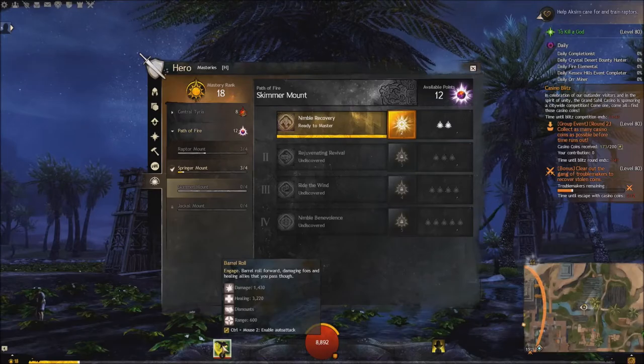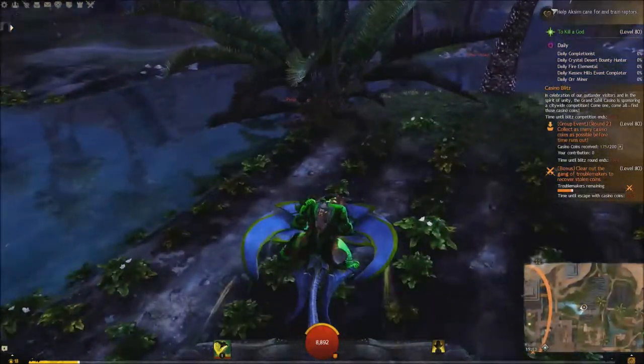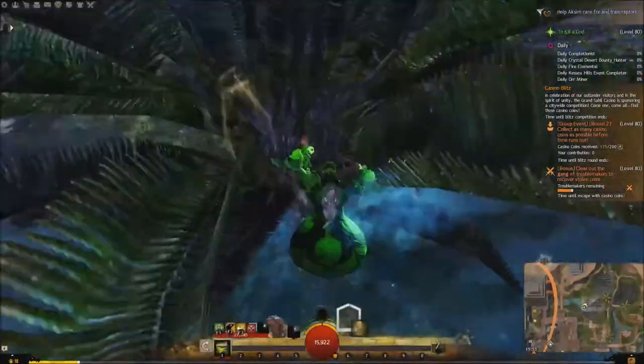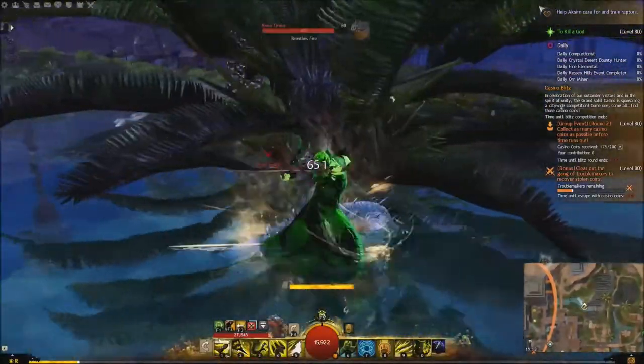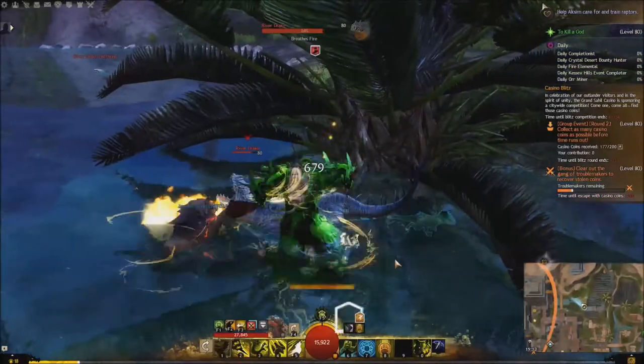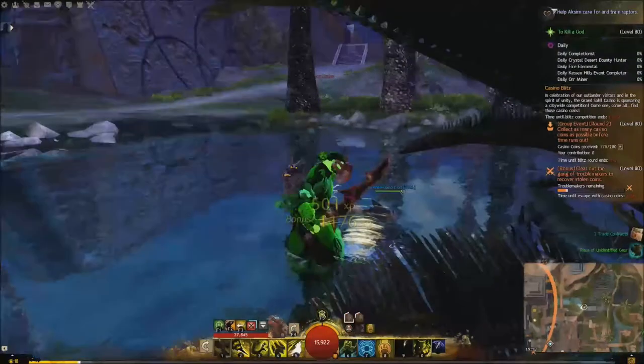Barrel roll is the number one skill. So let's quickly barrel roll into a river drake. It did some damage but I got quickness because of the way my pet mechanic works, but nothing else. So let's get out of combat.